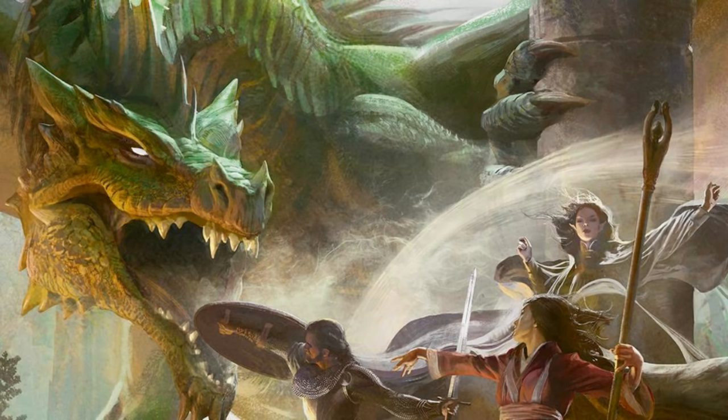Venom Fang is a dragon, and like any game of Dungeons and Dragons, it would be quite peculiar not to have a dragon involved. Venom Fang is a very young green dragon — it spells it out, and there are details in the adventure book if you want to check them out.